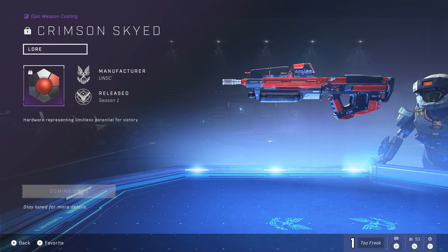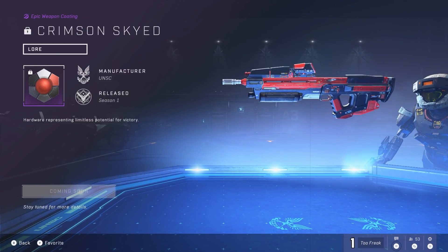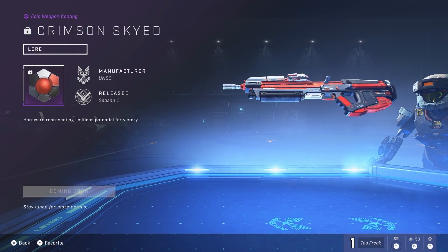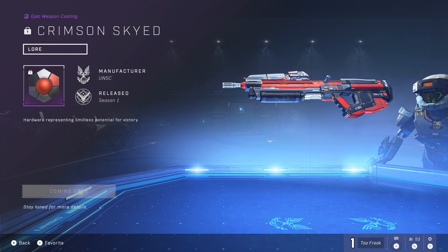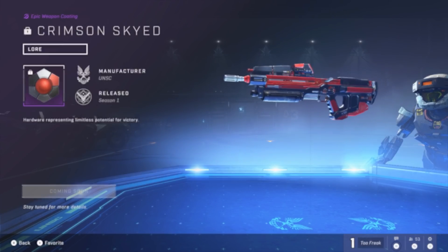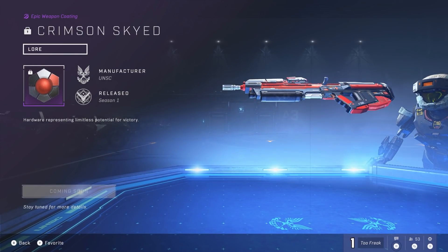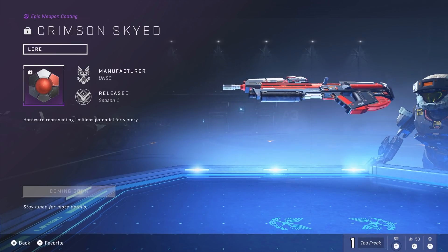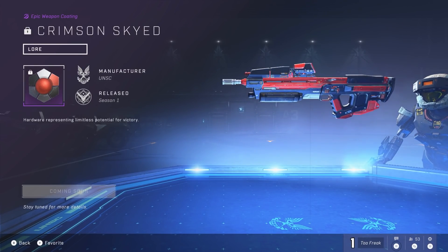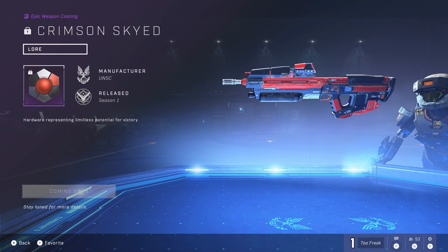The final coating is Crimson Skied, whose description reads 'hardware representing limitless potential for victory.' This references Crimson Skies, a game series that came to Xbox in 2003 with Crimson Skies: High Road to Revenge. Much like Halo, Microsoft worked with Delray Publishing to release an official tie-in book featuring three short stories, one written by Eric Nylund and another by Eric Troutman. Troutman is one of the unsung heroes of the Halo franchise — he helped push for the Halo novels, wrote a ton of dialogue for the first Halo game, and helped develop the idea of ODSTs. If you enjoyed their inclusion in Halo 2 and beyond, thank him for that.